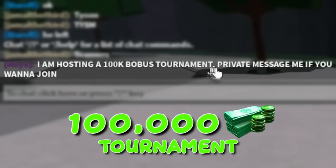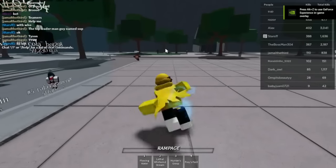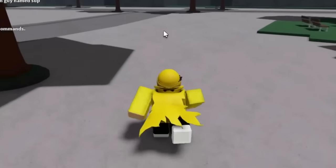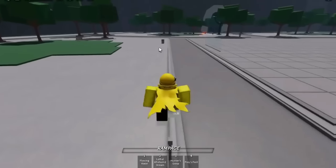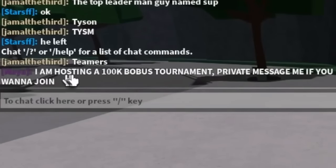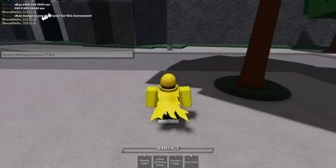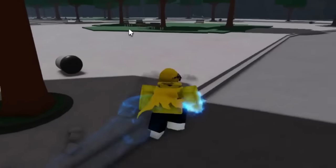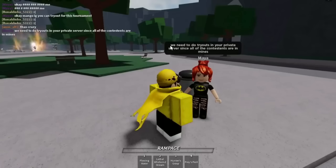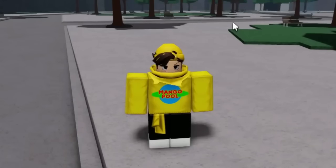In a public server someone types: 'I'm hosting a 100,000 Robux tournament — private message me if you want to join.' I message her and she says I can try out. I find her and 1v1 her right away — she's dead quickly. She says tryouts need to happen in my private server since all contestants are there. That's perfect because I control the admin commands. But first she wants to do a quick 1v1 — I beat her easily.